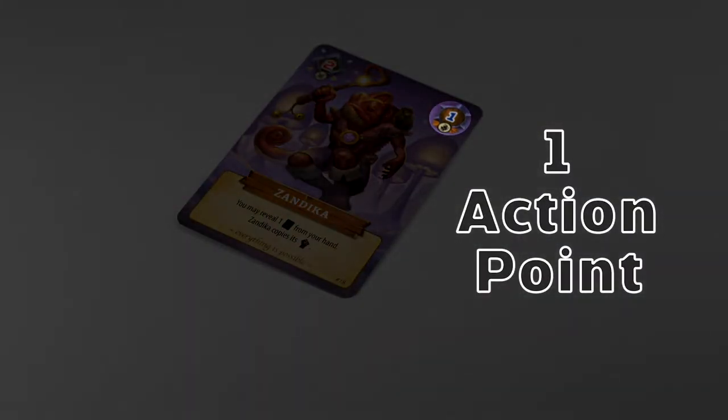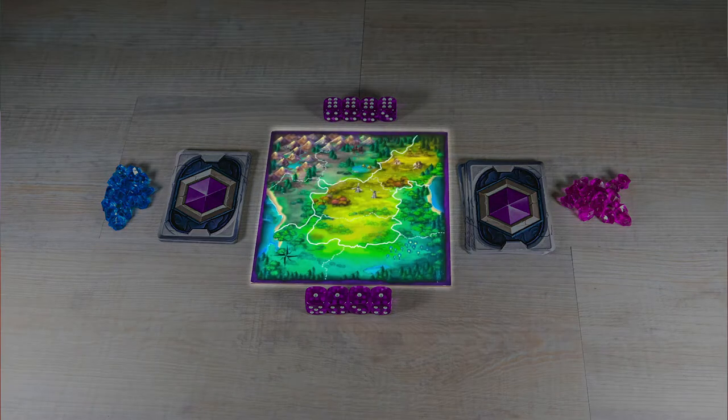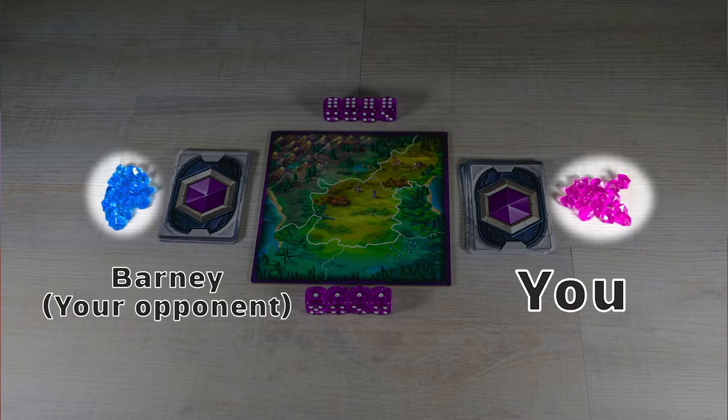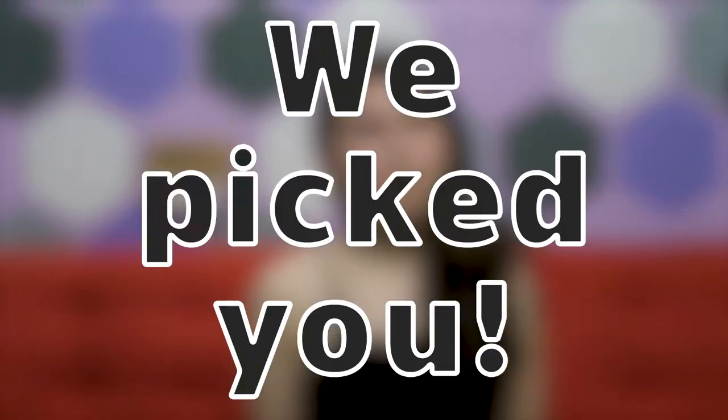These will allow them to duke it out with the other players. To set up the game, place the map and the battle dice in the middle of the table. Each of you takes 15 crystals of one color to your personal supply. Pick a starting player and they will go first.